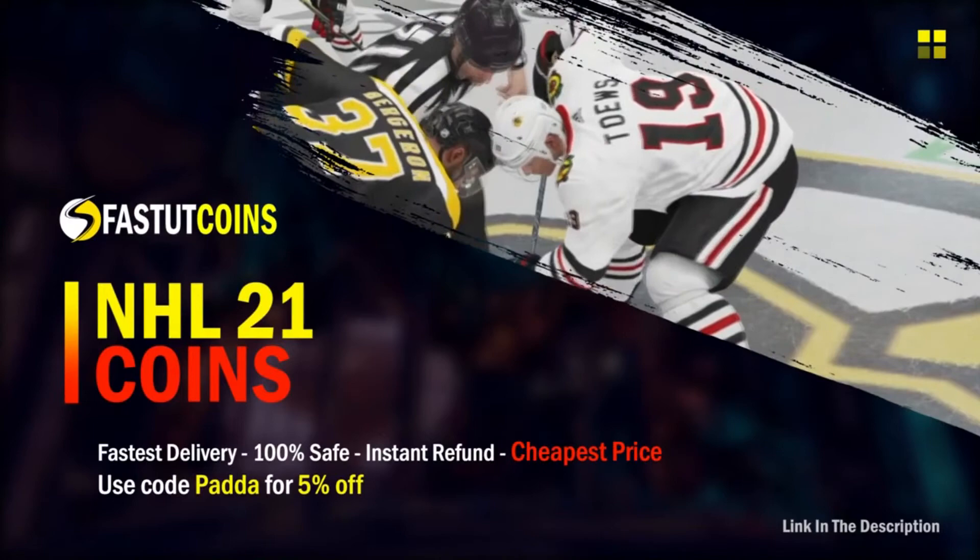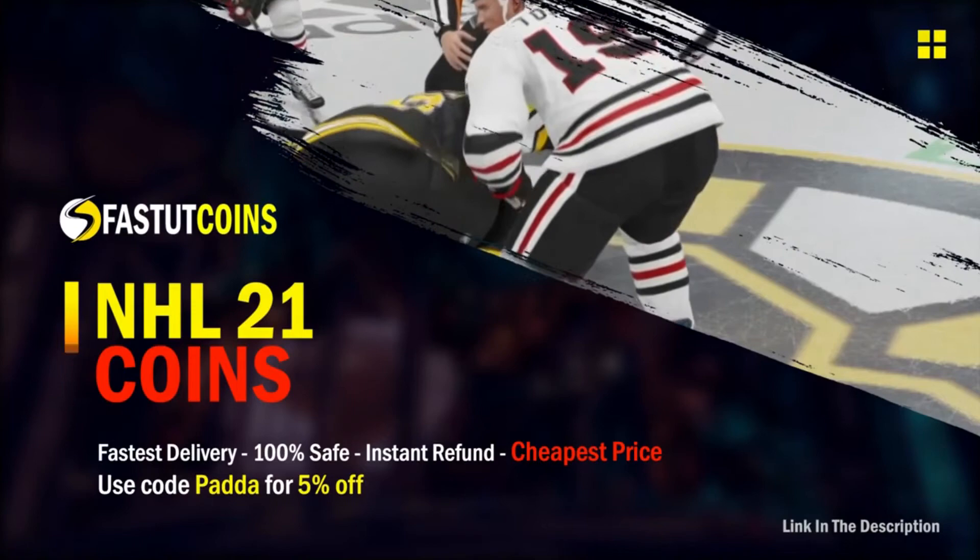Before this video starts, check out Fast HUT Coins for the fastest, cheapest, and most reliable NHL 21 coins out there. If you use code 'patty' you get five percent off your order — cheapest prices, best way to get coins if you're looking to buy some. Enjoy the video.